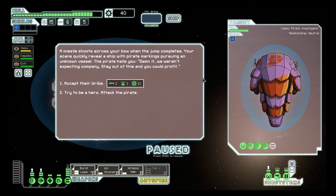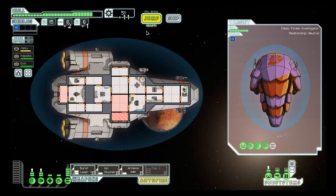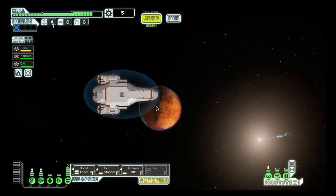A missile shoots across our bow. We're expecting incoming — profit. I could use those missiles and it's a free, no-fight solution. I'll take that.